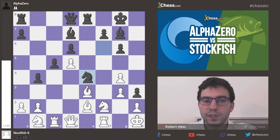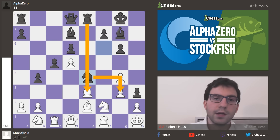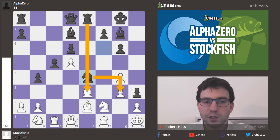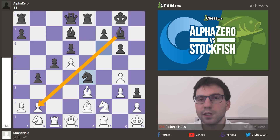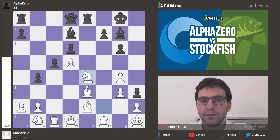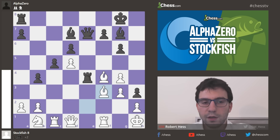Pawn g4, Knight e4. All of a sudden I'm threatening Knight takes g3 with check, and once that pawn is captured, I can take the e3 bishop with my rook. So lines are opening up in black's favor. Not to mention that the bishop on g7 has a new lease on the board, because the b2 pawn is hanging.